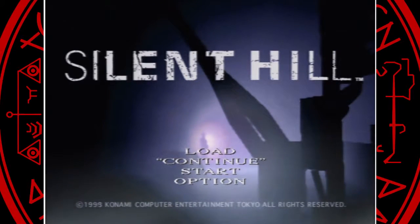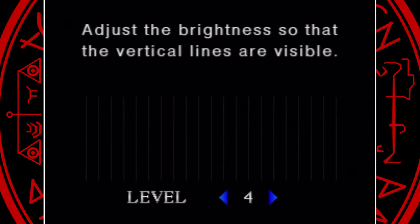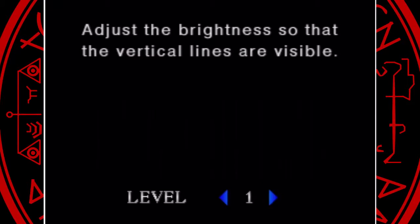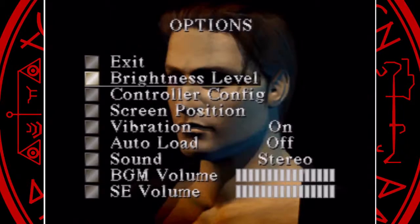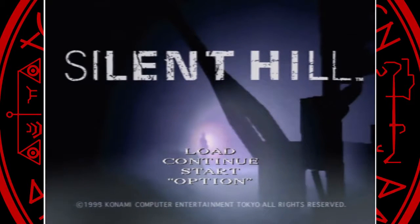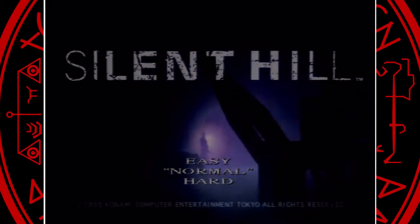I just want to make sure the options are good — mainly the brightness level. We've got four settings. One is too dark, so I'll go for four. And exit. Let's get started — we're going to do it on Normal. Kind of an interesting Resident Evil-type feel there.